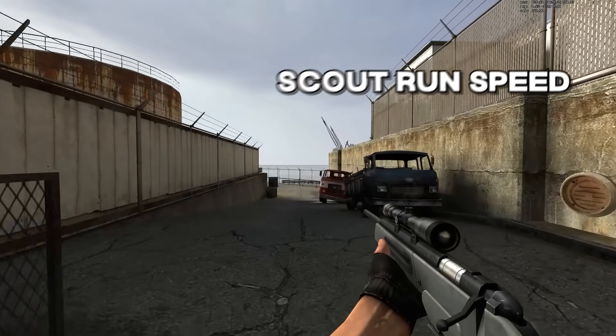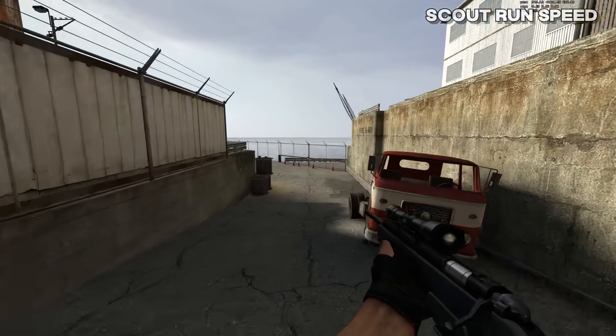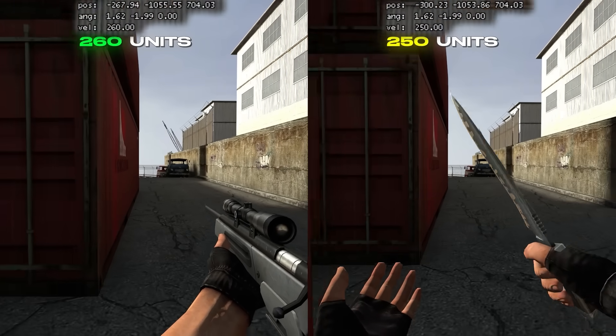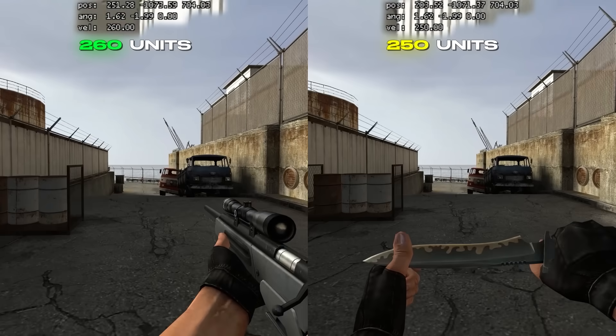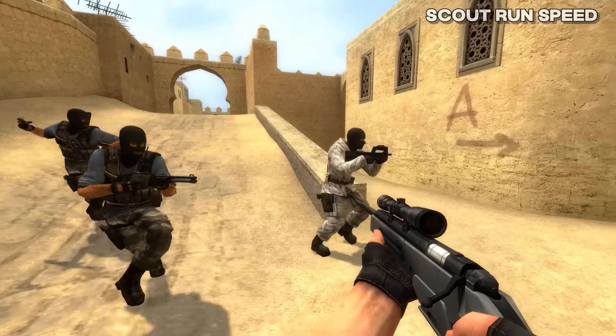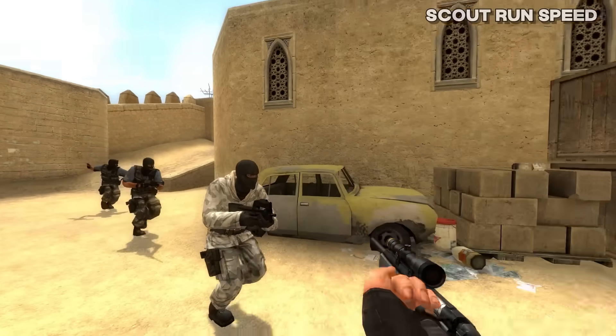The first glitch or bug is just how insanely fast the running speed is with the scout, and it's still something you can test yourself with a console command. Looking at the velocity, you can see that running with the scout is faster than running with your knife. It's not a lot faster, but it's still pretty insane that you can run faster than basically anyone and do it with your gun equipped.